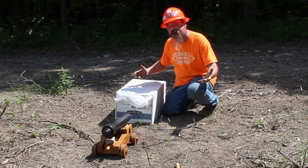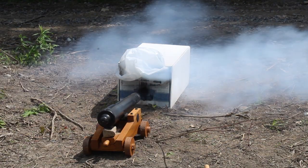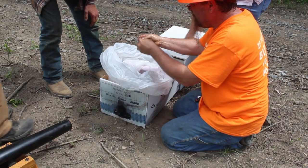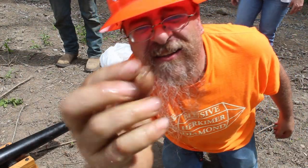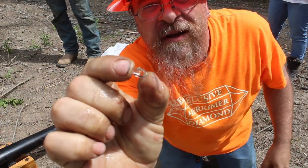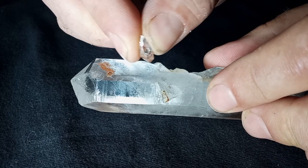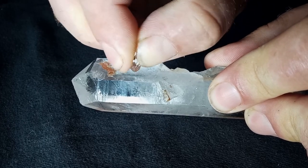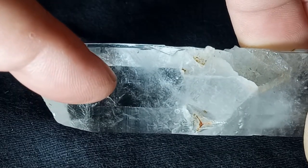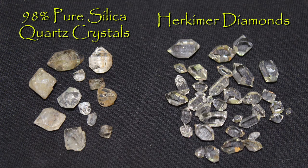What better way to test the hardness of a Herk than firing it out of a cannon? There it is — look how perfect, it survived! The Herk is perfect. It had a key mark in it before I put it in there, but it is good to go. A scratch test is the proper way to test hardness — a Herkimer diamond with a hardness of 7.5 should scratch a quartz crystal with a hardness of 7, which it does, proving the Herk is actually harder. But it's not just hardness — it's clarity too. Side by side, there's no doubt: Herks are on a whole different level of quality.